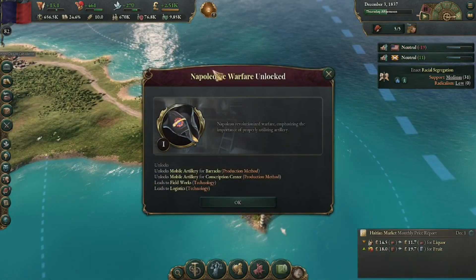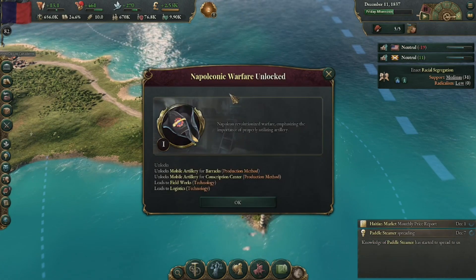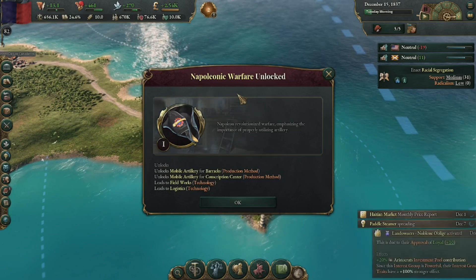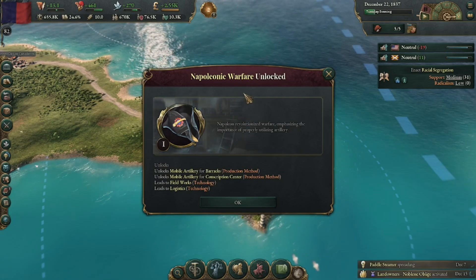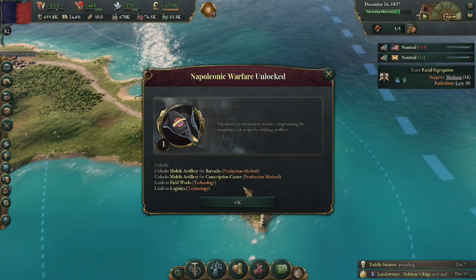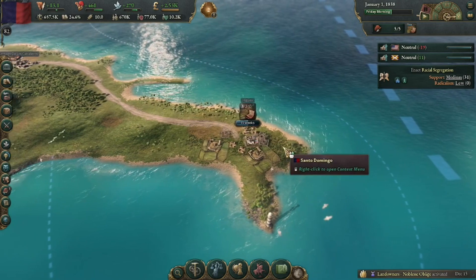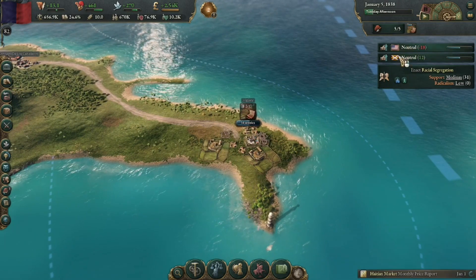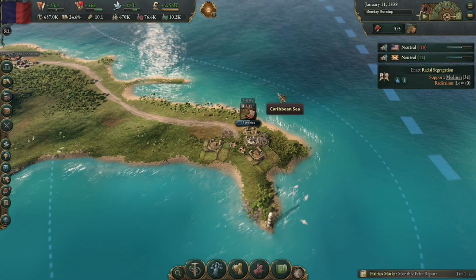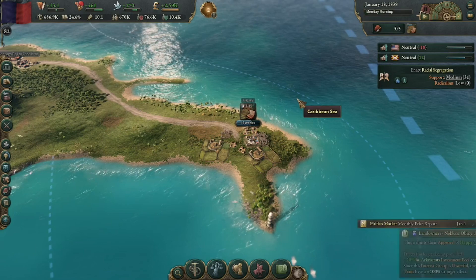So this is what I was talking about with technology we haven't researched - Napoleonic Warfare, we didn't research that, I think the rest of the world just got ahead on it and that technology is now passed to us, which works for me. We can see over here that relationships are going up with Cuba and the US which is great - we definitely want to try and max those out as much as possible.